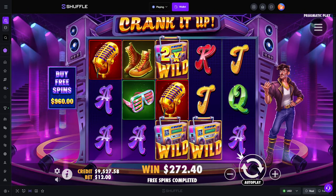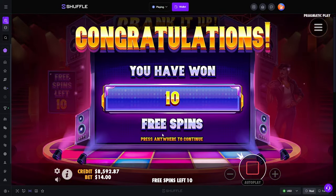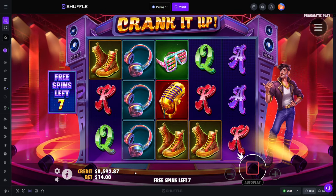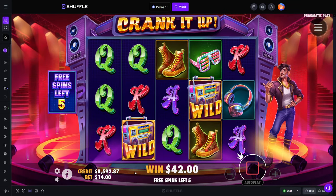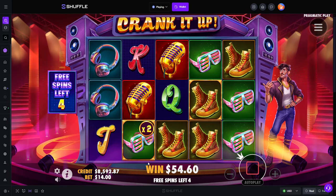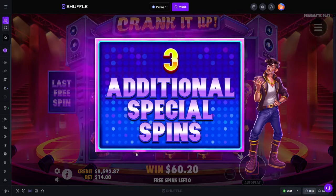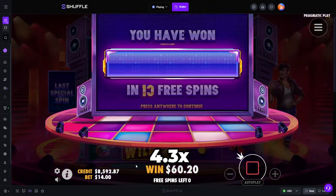I'm actually going to stick on this bet size. So re-triggers for this are pretty important. Or maybe not like important, but if you were to get them, then it really does bump that potential. Let's look a little bit. Not exactly a line. We landed one there too. This ain't going to work. I'm going to hold down the old spacebar for this. And there you go — $60.